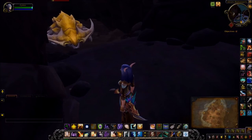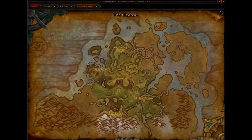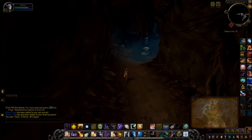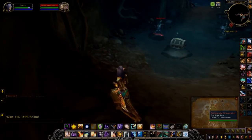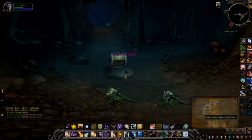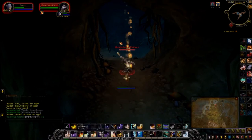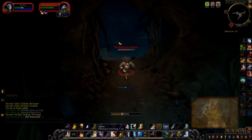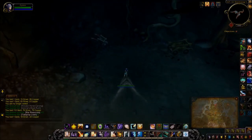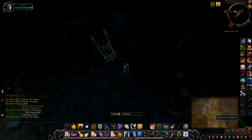Next up is back to Stormsong Valley. So the next pebble is actually located in the same location as the weathered treasure chest - two birds with one stone and all that. I'm going to have to clear a couple of mobs. Now the actual gem itself should be located in a wheelbarrow. Here we go, back to the cave. Ordinary pebble.